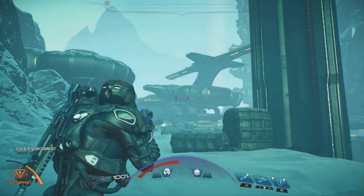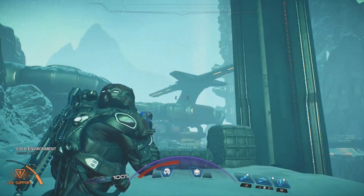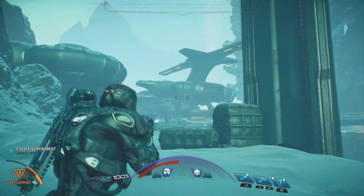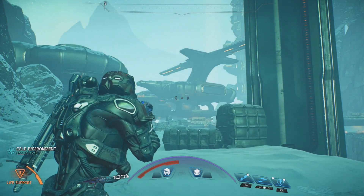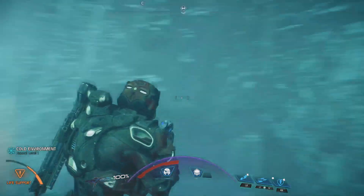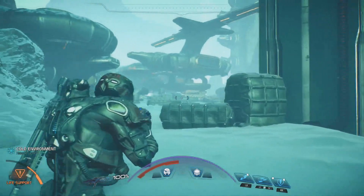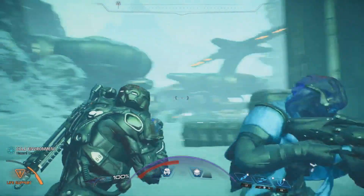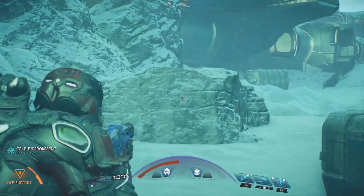I'm here on the planet of Voeld and as you can see I'm at the Kett base that is the main stronghold on this planet. Eventually if you just follow the missions you will end up here as well. When you come up the mountain here, you're going to walk up into the base like this. You'll see a big pedestal thing on the right and a rock on the left right there.